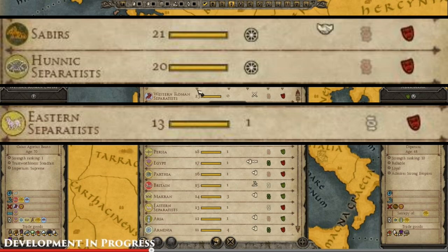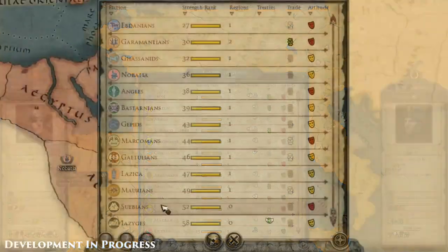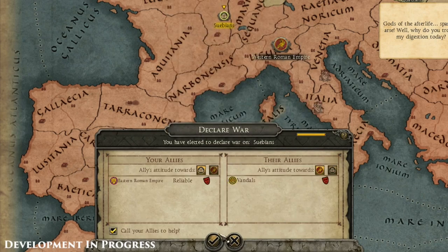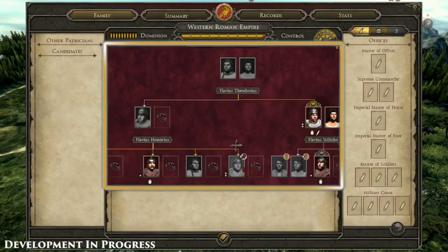I'm very interested in the term 'Separatists' — especially with regards to the Huns. Will they start splintered, or can you push them to the point where they begin splintering themselves? Then you could deal with them piecemeal — divide and conquer. That is very interesting, and I'll make sure to ask CA about how the Separatist mechanic works in the future.